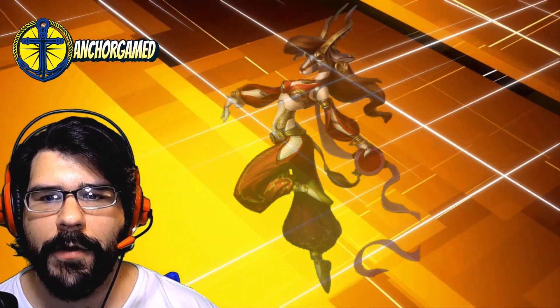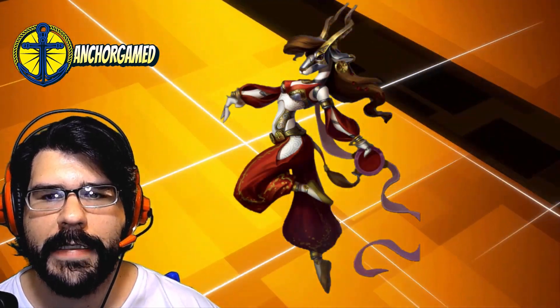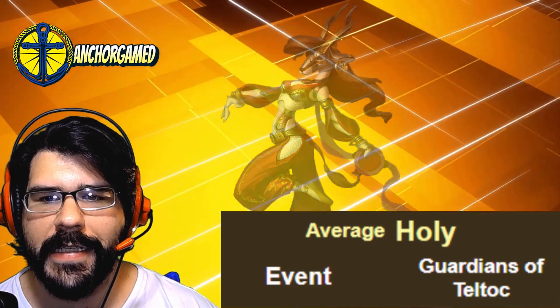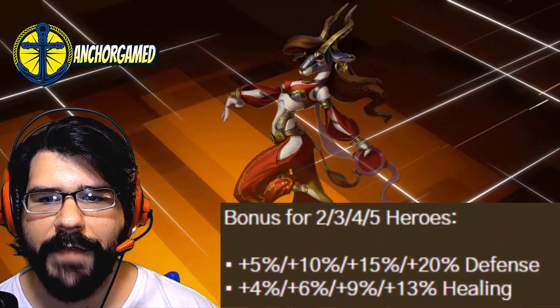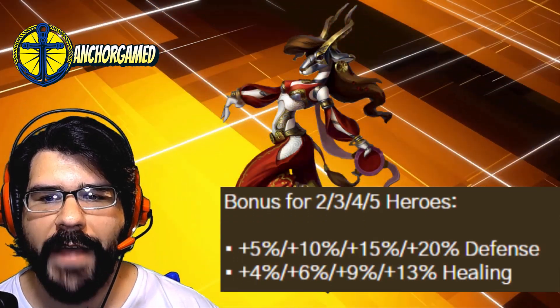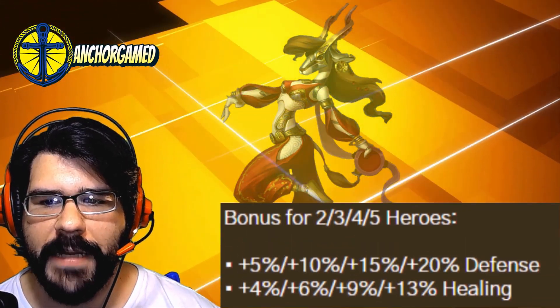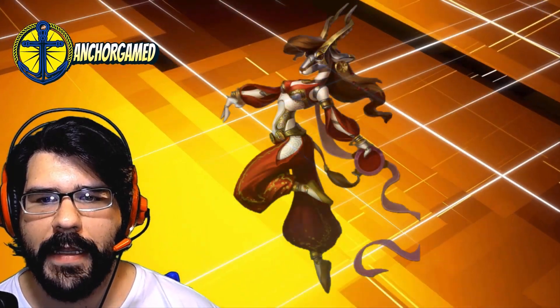Overall, statistically, that attack power and defense are ridiculous. Health is pretty ridiculous too — we got a lot of good stats here. She is running at average speed. She is part of the new Guardian Zetel talk event heroes, which means she gives a bonus. Between two to five heroes, they get anywhere between 5% and 20% defense, and anywhere between 4% and 13% healing. So you put some Guardian dudes on your team, you get some healing and some defense.